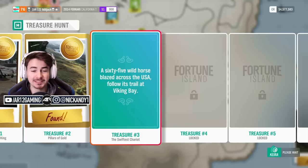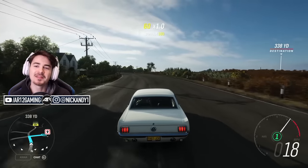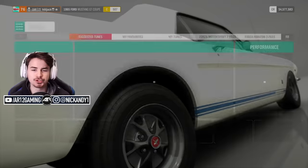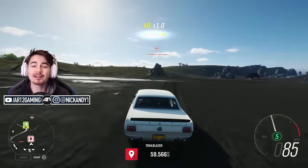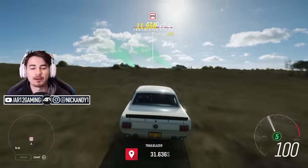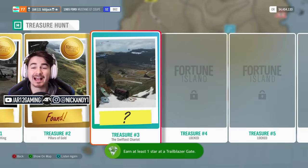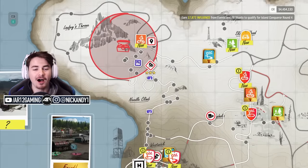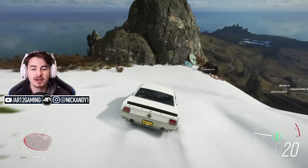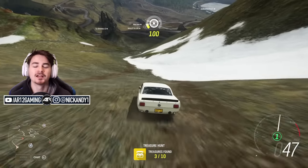Chest number 3 confuses a lot of people because you need to take a '65 wild horse to the Vikings Bay Trailblazer Zone — that's the 1965 Ford Mustang. You don't need to achieve any stars, just go through. You can download a tune, but a completely bone-stock Ford Mustang works fine. Once you get through in your Ford Mustang, you've solved the riddle. The chest is all the way on the top of a huge mountain on a snowy patch, so take something with all-wheel drive, maybe an SUV or truck. You get a million credits.